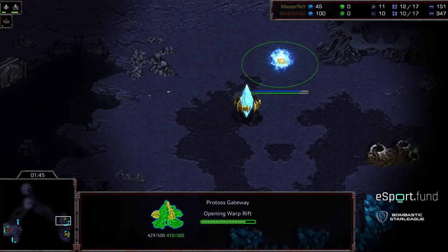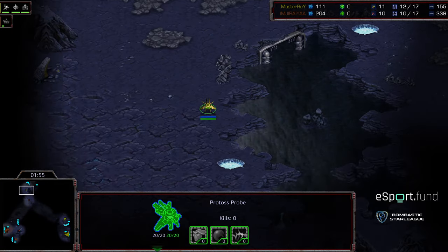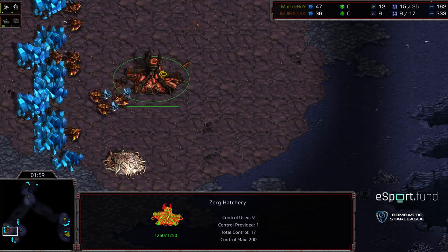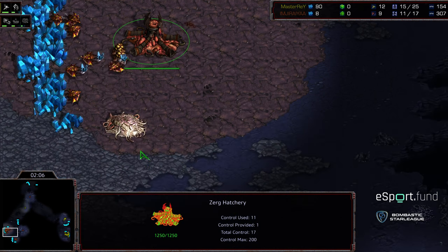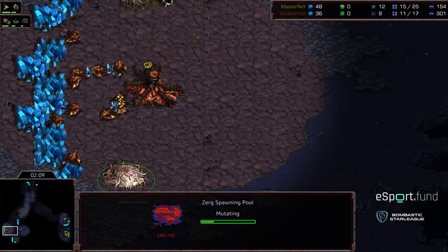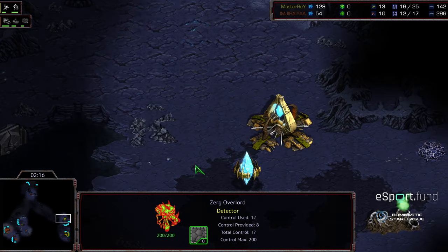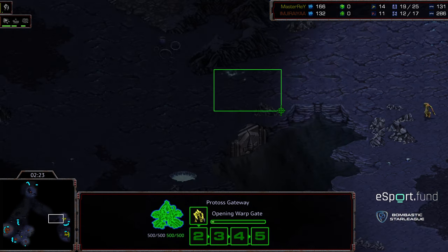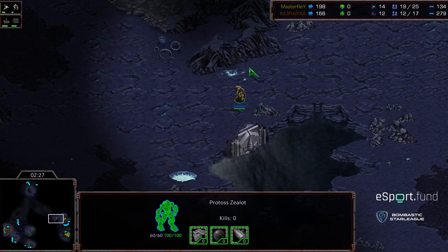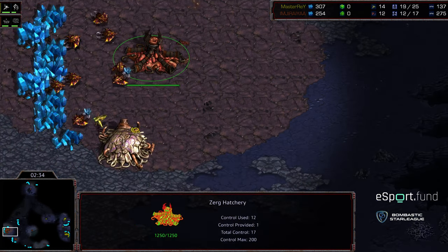Moving off the creep, which is going to give initial zealots an opportunity to go ahead and do some harassment at the natural expansion. As far as gateway openers versus Zerg opponents, this is exactly what you want to see. The spawning pool is down, so 11 hatch — this is the standard build these days. Modern play is 11 hatch, 10 spawning pool, then redroning from there, just because of the slight speed advantages. I like gateway openers more than forge openers on this map because of this little gap where zealots can hold with fewer numbers.